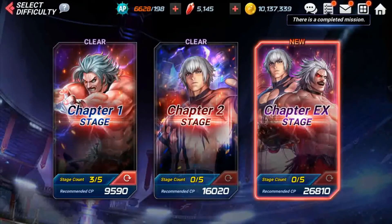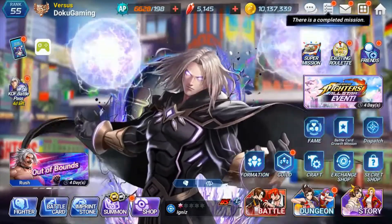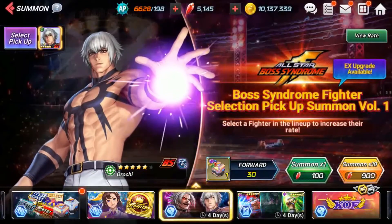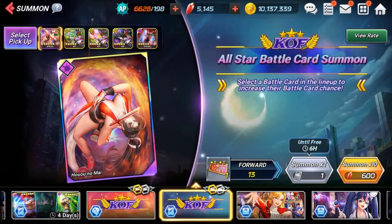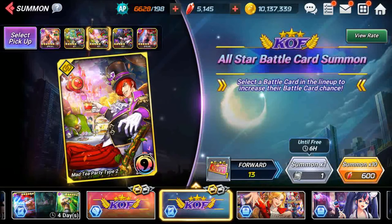It's probably hard given the 26,000 power requirement, but if you grind story mode and focus on one character — especially the free characters they give you — you'll be able to power through. Also, before I go, you get free summons here; I already did mine, but these are free summons to help you grind out more. Hope this was helpful — like, comment, subscribe, catch you guys later, peace.